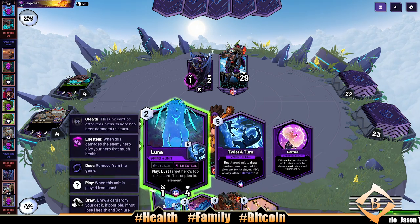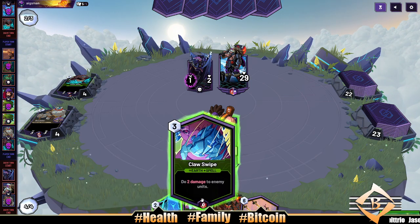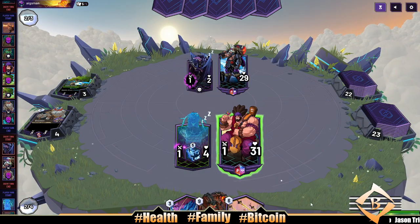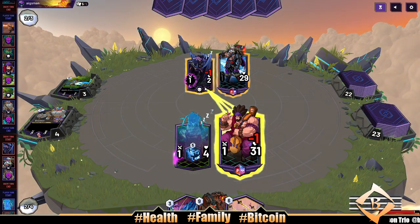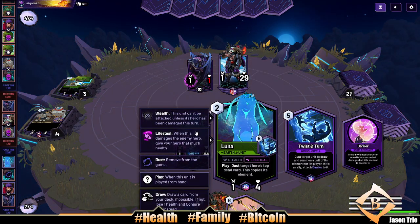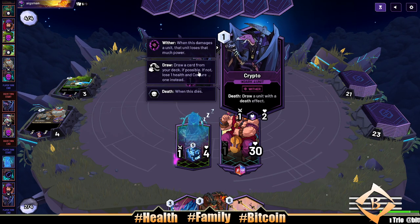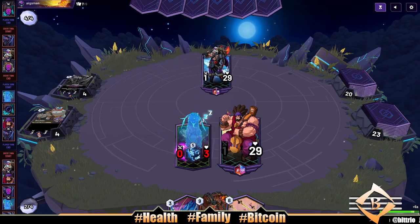What do we got here? We're gonna do this Luna play — dust target heroes, top dead card, this copies its element. That's really all we got. We're not gonna play two damage to enemy units — just dust that claw bear. Do I take one damage? I think I do. Let's set this up — it's a 1/1. And if crypto comes into our Luna, we'll take that trade and kill crypto. On death, crypto draws a unit with a death effect. Oh he does come — earn me baby.